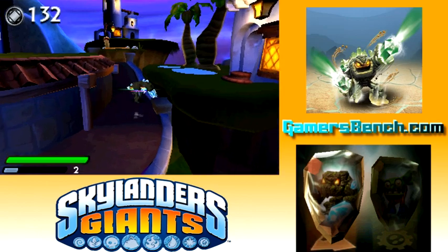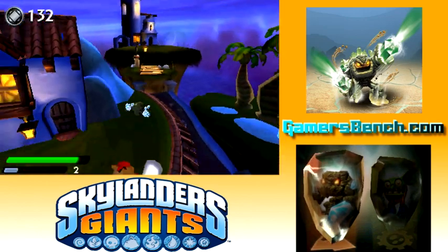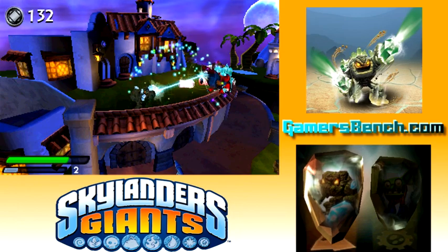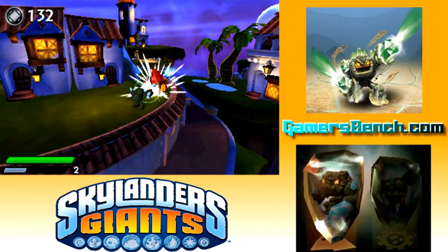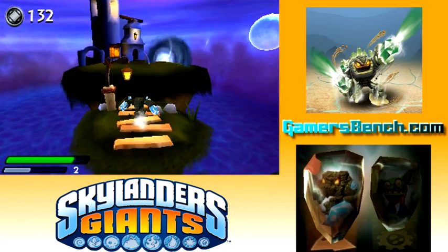One thing I don't like about Prison Break here is the crystal doesn't drop down, so it's not as strong. On the console, when you drop down a crystal on their head, it does a lot of damage. But here you just have to laser them to death — it's not as potent. At least right now; maybe it'll change when he gets upgraded.